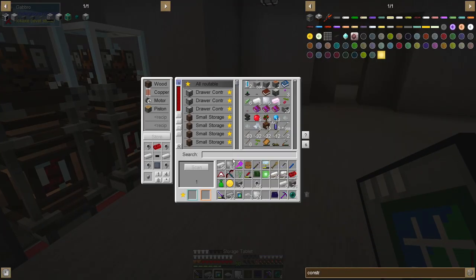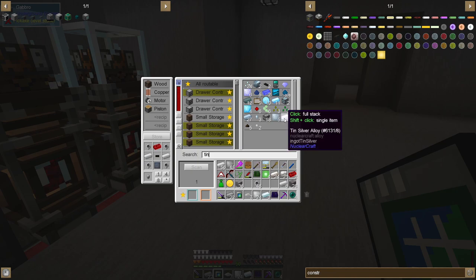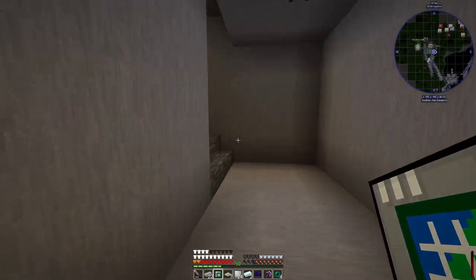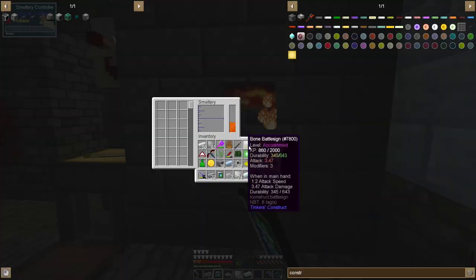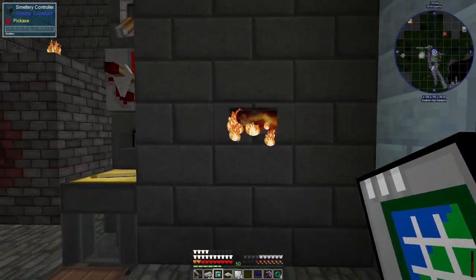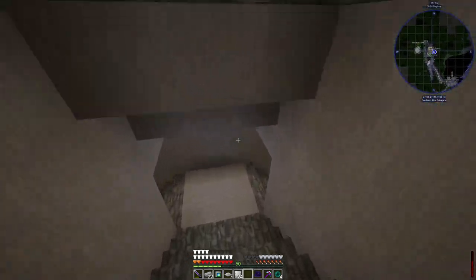I should also get some silver and tin. I can't remember how much glowstone it takes — I think it might be eight per. Hopefully that's enough. I'll turn this off and hopefully that makes what we need.